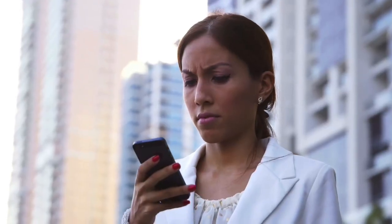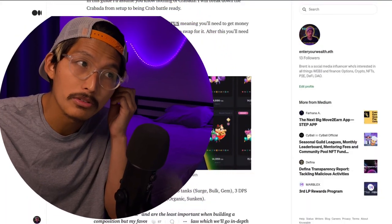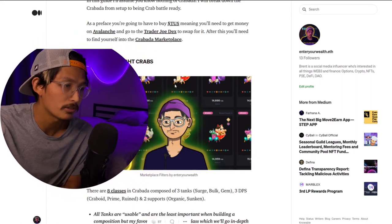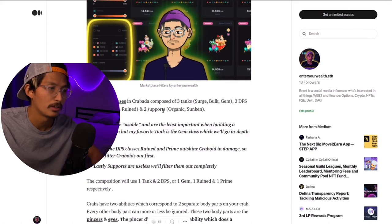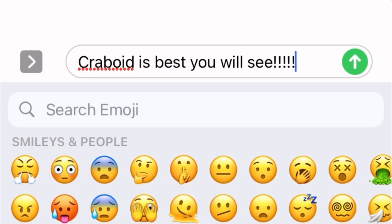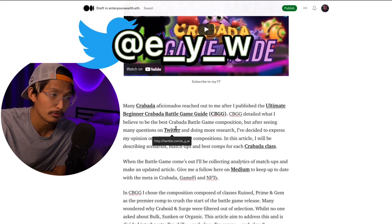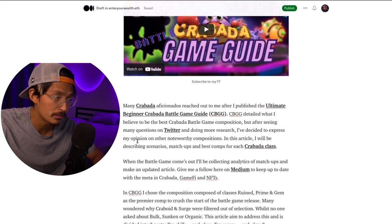Many Krabata aficionados reached out to me after I published the Ultimate Beginner's Krabata Battle Game Guide. It's a pretty good guide highlighting how you can start up on the Krabata Battle Game, explaining some of the mechanics and a composition I think is the best. I made it simple, but then a bunch of people reached out on Twitter asking why I left certain things out. After seeing so many questions on Twitter — if you haven't followed me there, you definitely should — and doing more research, I've decided to express my opinion on other noteworthy compositions.